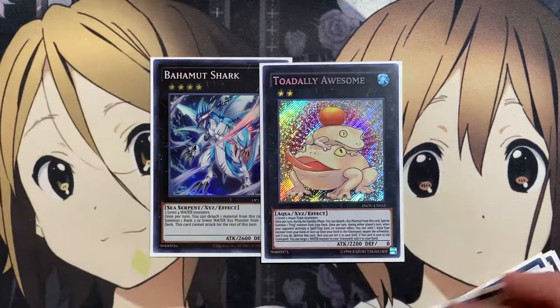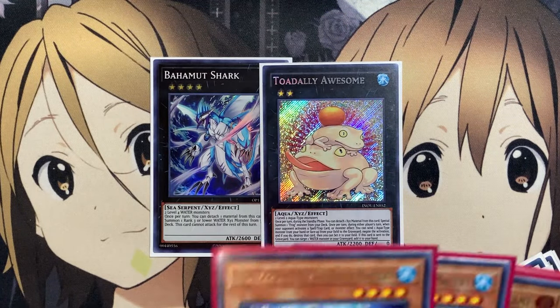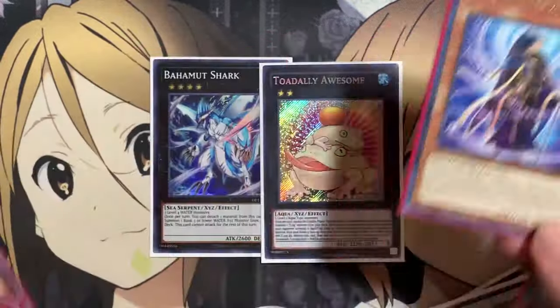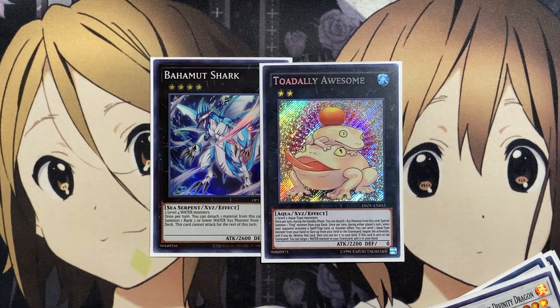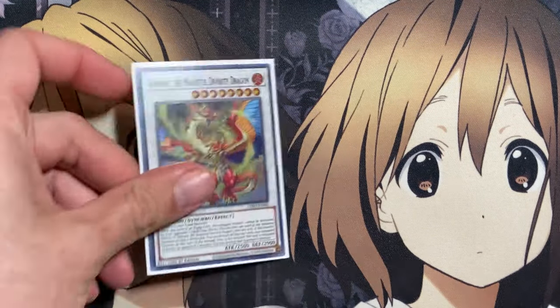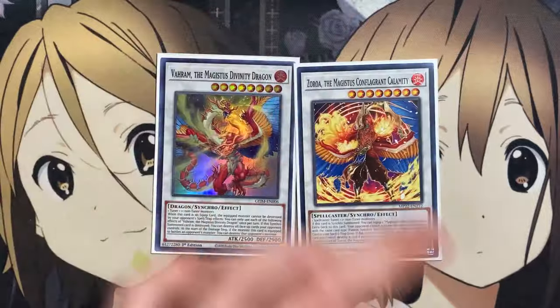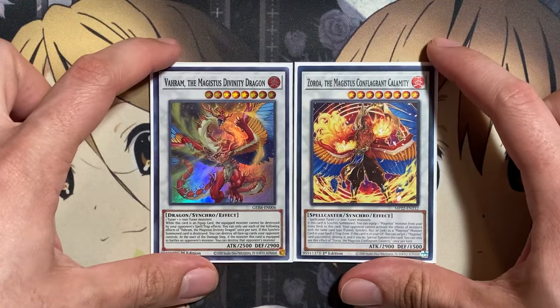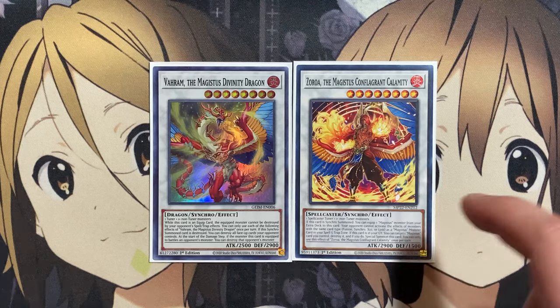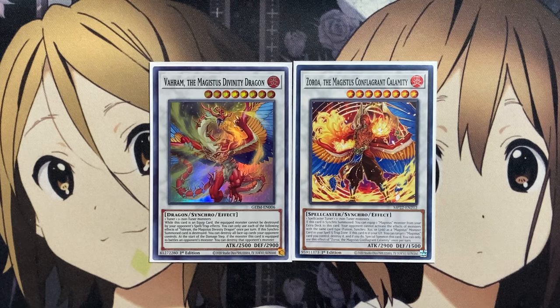And then the one Bahamut Shark and one Toadally Awesome. I still like this play with all the special summon power you have in the deck — if you can get two Endymions on the field, you can overlay them into Bahamut Shark and then grab a Toadally Awesome to have another negate. Also the one copy of Varam, the Magistus Divinity Dragon, and one Zoroa, the Magistus Conflagrant Calamity. If it's Synchro Summoned, you can equip one Magistus monster from your extra deck to this card, and depending on which one you equip, you gain the additional card effect.